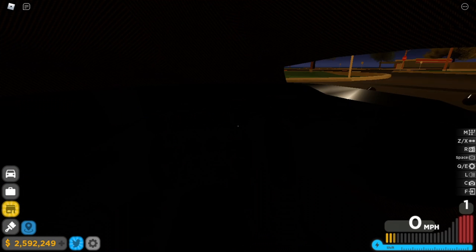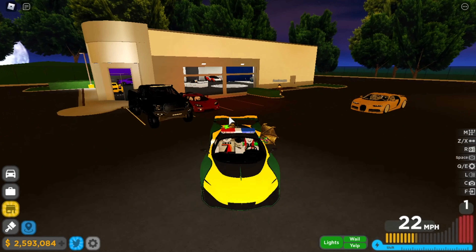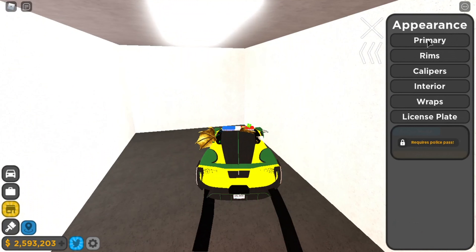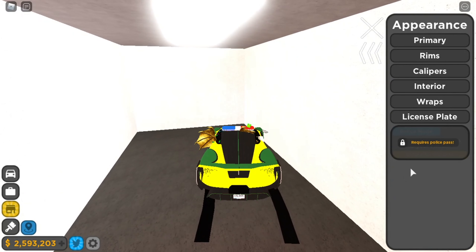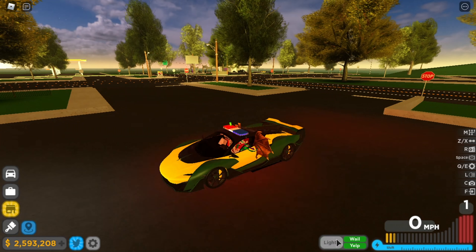They also added something called cop lights. Before, only the police car had cop lights, but now you can go to the appearance menu and add cop lights to any car you want — complete with lights and the normal siren sounds.